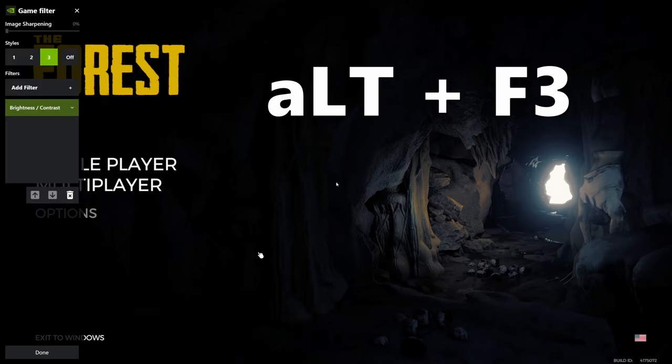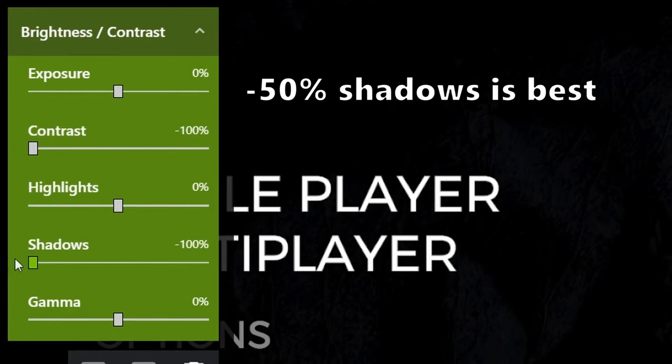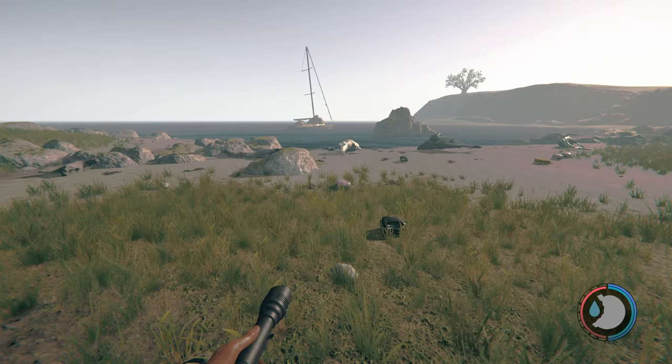I then hit Alt+F3 to open up my Nvidia filters, and I choose the brightness/contrast setting. In there, I turn the contrast to negative 100% and I turn the shadows down to negative 100%.